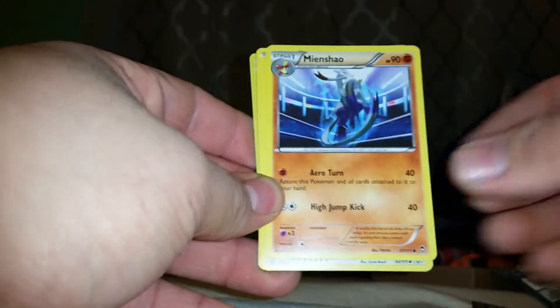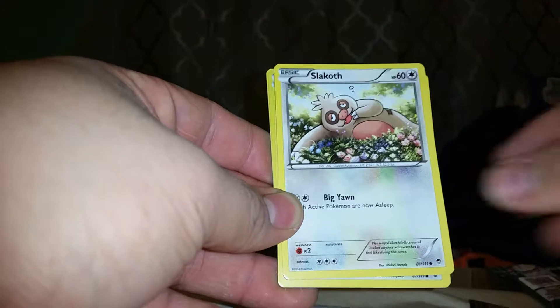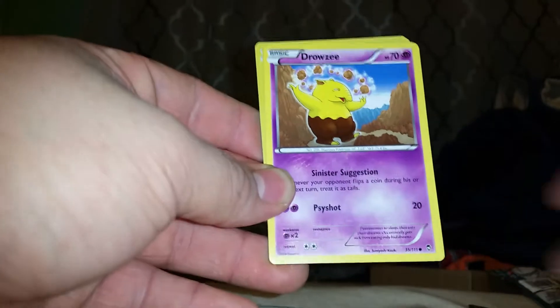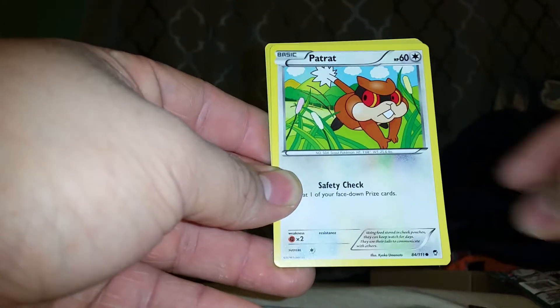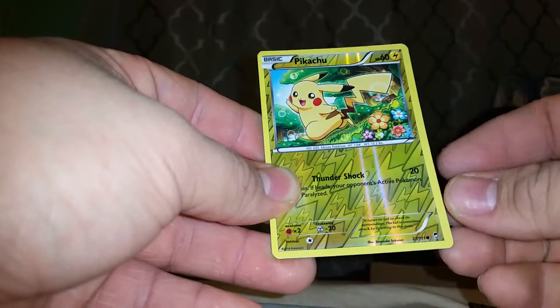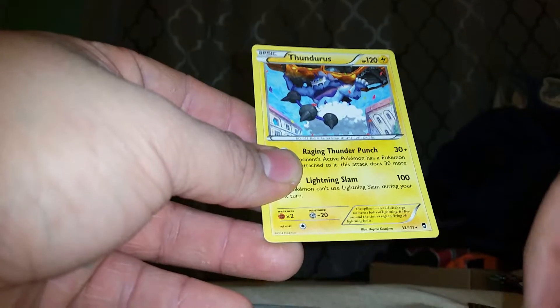I'm really hoping to get some Megas or something out of this, you know. Alright, we got a Dedene, Mincho, Jaw Fossil, Slakoth, we got a Noibat, Drowsy, Patrat, Shroomish, Pikachu which is a common, and the rare is a Thundress. It's pretty good.